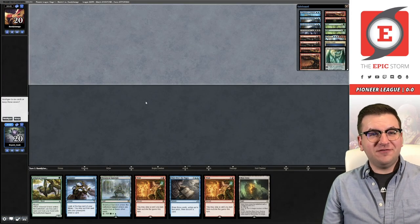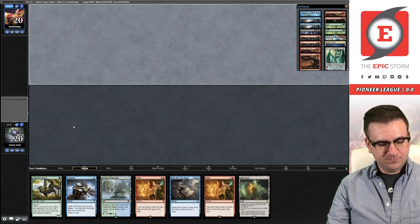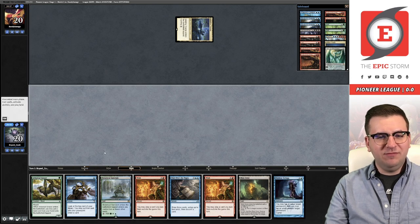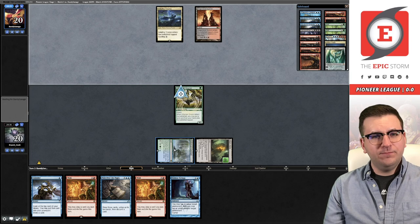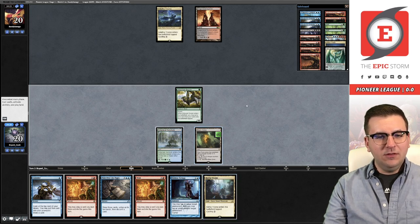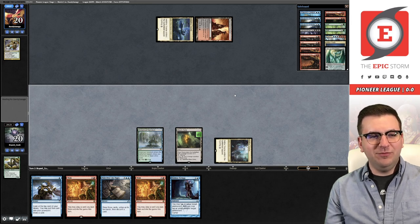Welcome to round one. I've fixed our format and record. We're on the draw. We have turn one Grazer and Wish, which can give us access to Lotus Field. We just have to find a red source. Opponent plays a land that looks like maybe some sort of Niv Delight deck — a Fixer and a Blast Zone. Next turn we can Consider looking for a land. Found a red source, so we don't need to Consider main phase. Grazer has done well — it accelerated a land into play and ate a removal spell for Brawl.